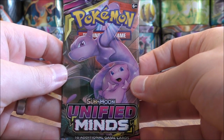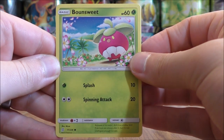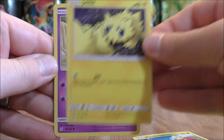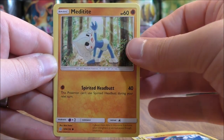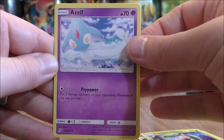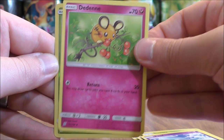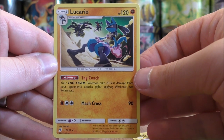Mewtwo and Mew pack now. Bounsweet, the first card in this one, Joltik, Salandit, Riolu, Mew, Metal Type Energy, Steenee, Azelf, Dedenne, Reverse Hollow of Sewaddle — a common — and the final card, a Lucario.